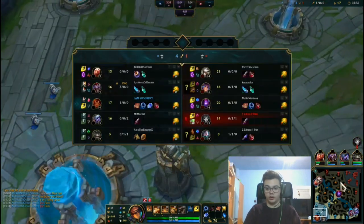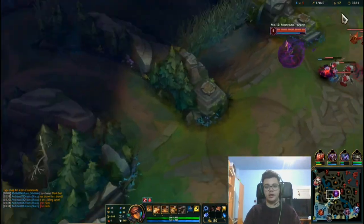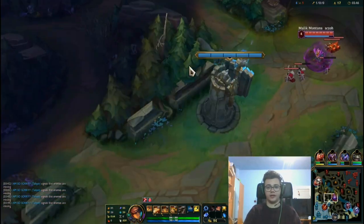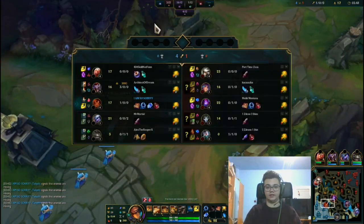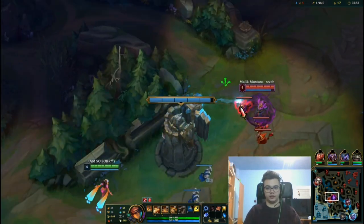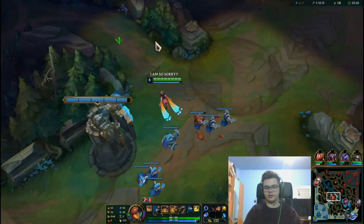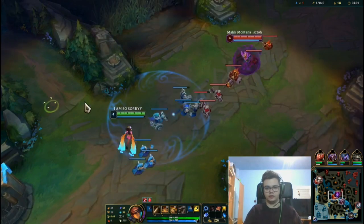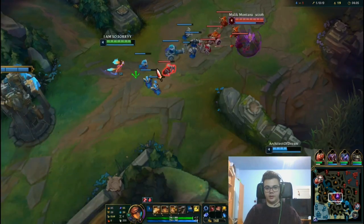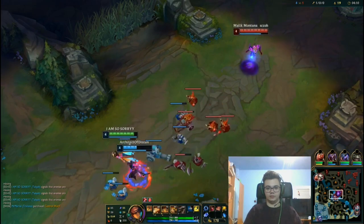We already have a Shaco that's 3-0. Even though I don't get Zhonya's this game, we're still going to talk about it — there's a chance the game ends before we get there. But we do have Luden's, the movement speed, so that's going to be enough. I already have one stack of Relentless Hunter, so that's amazing. I'm losing CS because I'm insanely tired — I always make this video late after work, so I can't always provide the best gameplay.